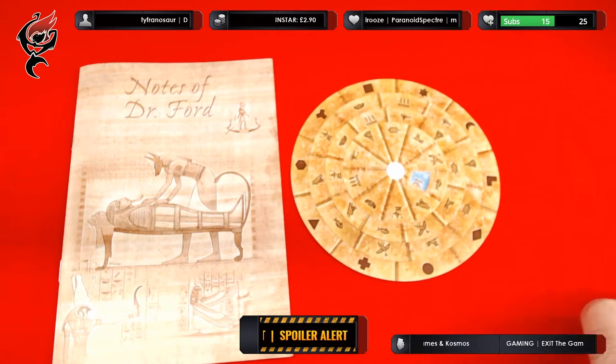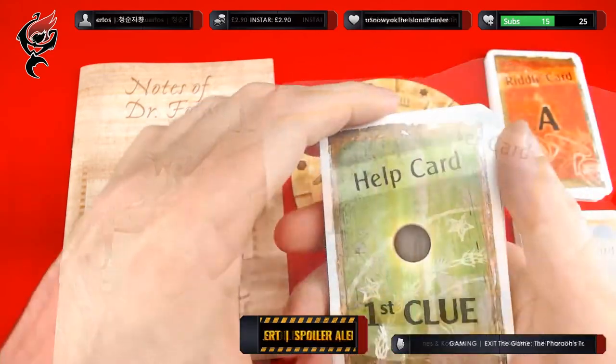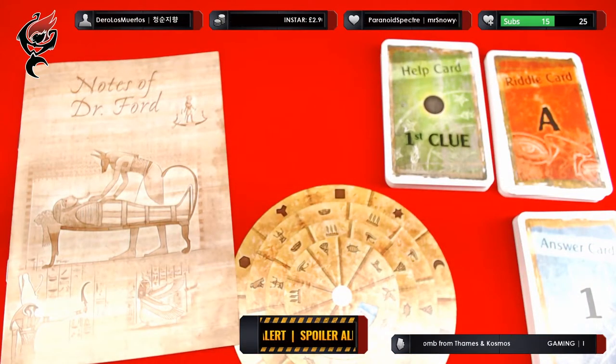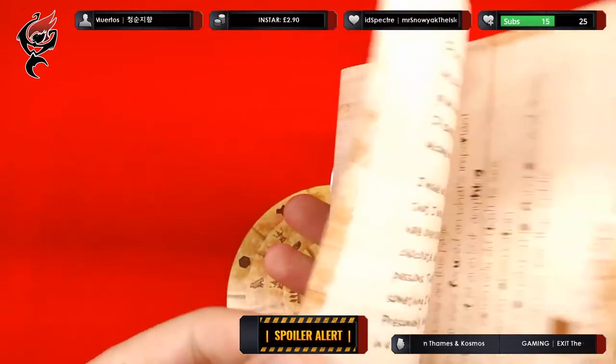I'm going to split these cards into various groups. We have riddle cards, answer cards, and then we have help cards. So I guess the first thing we should do is pick up the notebook and see what it says.